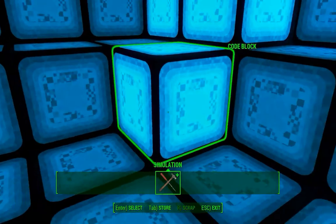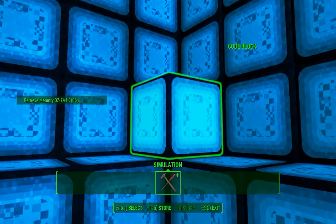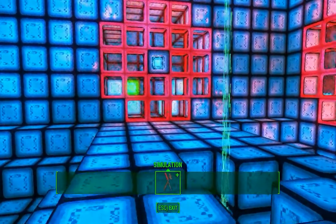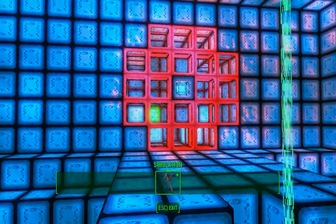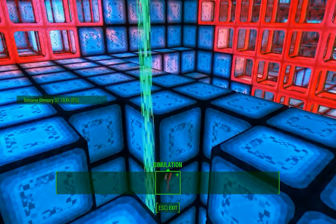So I'm just going to grab all of these. The first thing you need to do is get rid of that small firewall, because there's another relay back there that you need in order to get the big firewall.